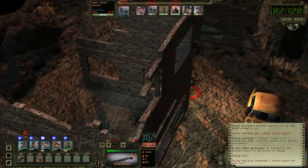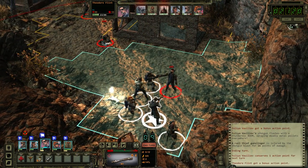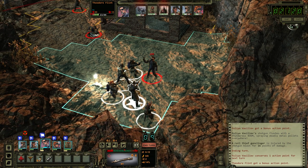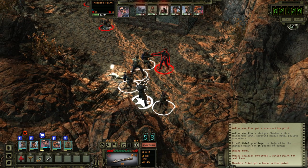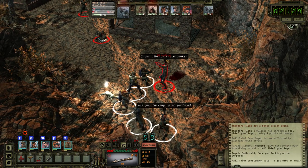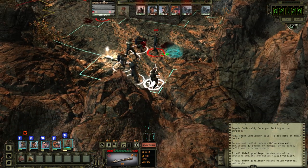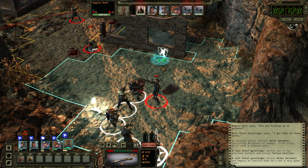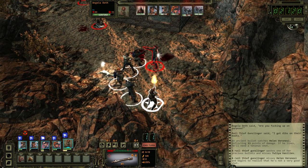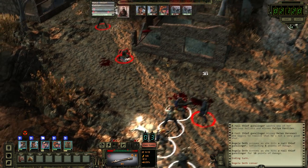My turn, I guess. Oh my god, he's got a rifle. Plus one AP — nice. Chance to hit is still complete garbage. Thank god you have terrible aim. I can almost get three shots off. We're so dead, we're so dead.